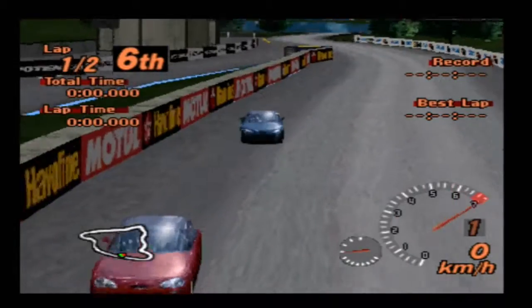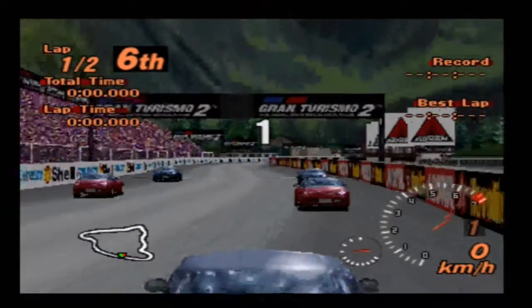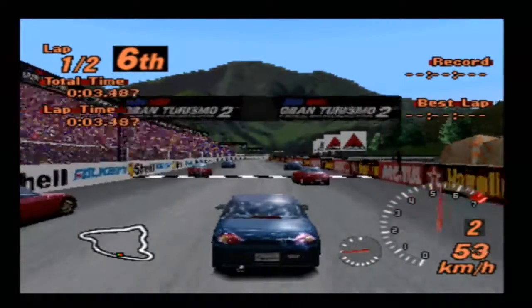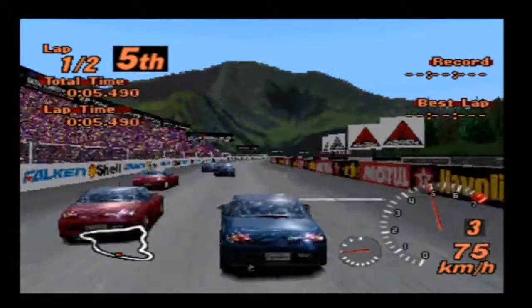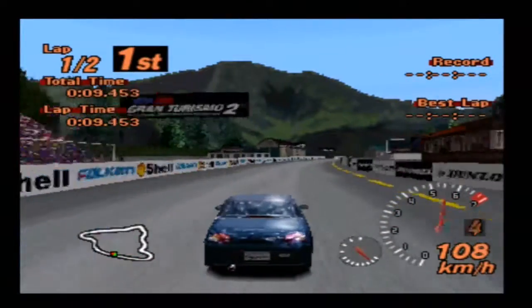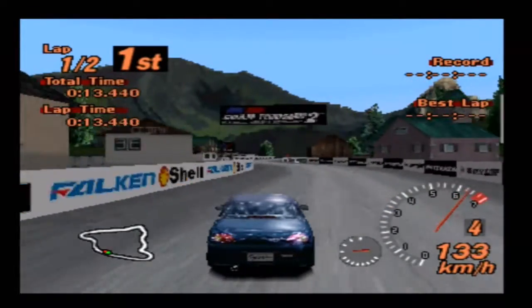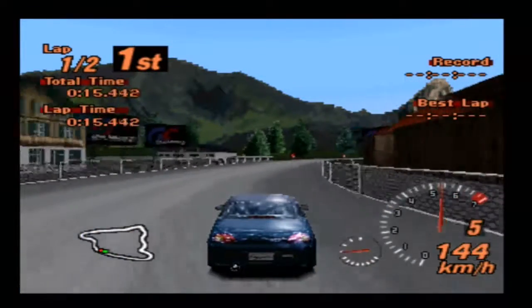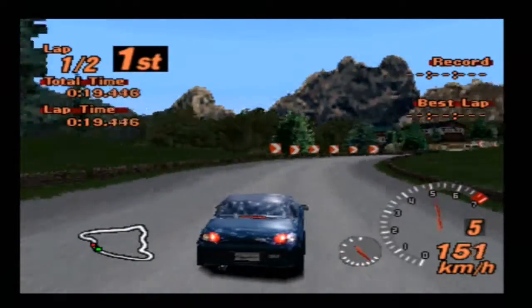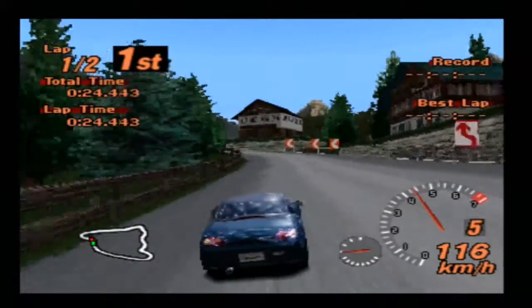We are in Grindelwald for the first race with the Suzuki Cappuccino and there are two different colours available for this vehicle. You either have it in red or this turquoise - apparently this is the turquoise anyway, it is kind of a very, very dark blue. We're going in reverse. I think this is the first time I've ever actually done Grindelwald in reverse so bear with me on this.